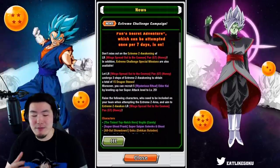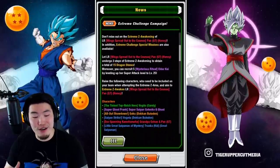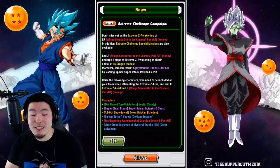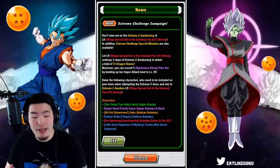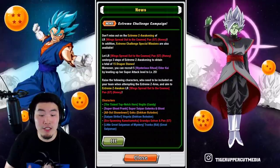In addition, Extreme Challenge Special Missions are also available. Let LR Wings Spread Out to the Cosmos — I'm not going to say it every time — but LR B-Pan undergo three steps of Extreme Z Awakening to obtain a total of 15 Dragonstones. Moreover, you can recruit five Elder Kais by leveling up her Super Attack to level 25.